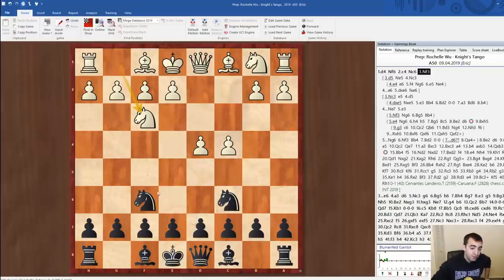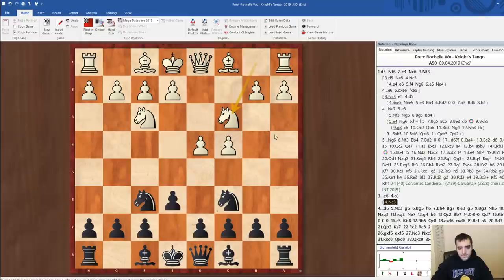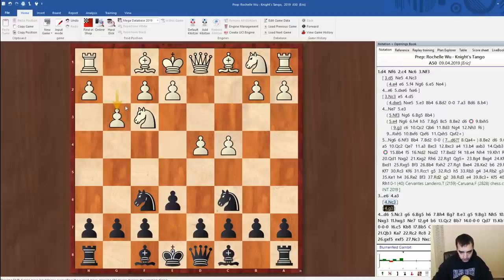Knight f3 is another move — knight f3 prevents e5, so after which I play e6. There are a few moves that white can play: knight c3, a3, and g3. I think with knight c3 and g3, the plan is the same — just bishop b4. Eventually the bishop gets traded off and you go for something like d6 and e5, which is probably the best way to justify the knight on c6. I'll go through the lines that I have and then look through some high-level games in the Knight's Tango.